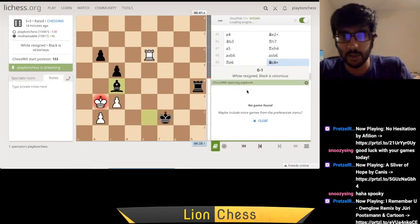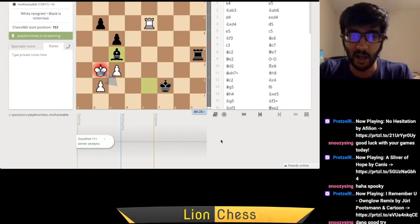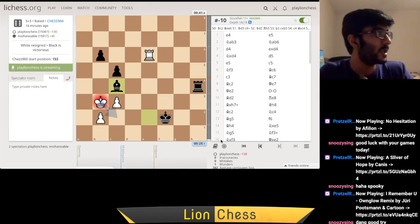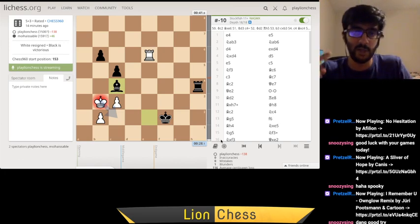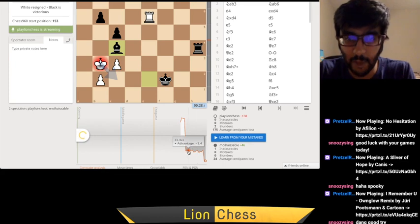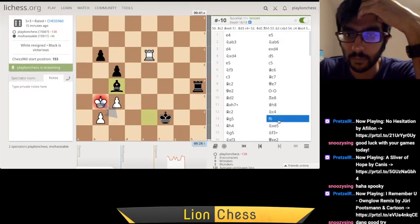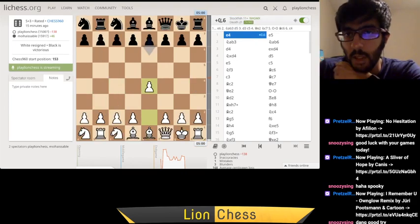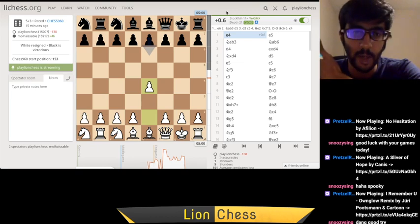I was totally winning that game but a blunder happened and I lost. So I'm going to quickly take a look at the analysis. Since it's Chess 960, I'll turn off the opening explorer — I just want to see where I could have done better. Obviously there's a clear answer when I went totally berserk and lost everything at the end, but I'm sure there are improvements earlier on as well. Thanks for the encouragement in the chat, Snoozy Singh — I appreciate it. Bit of a rough start after going 6-0 yesterday. Today has been a bad start and after I lost that piece, there was really no hope. Sometimes it happens — it's a blitz game.